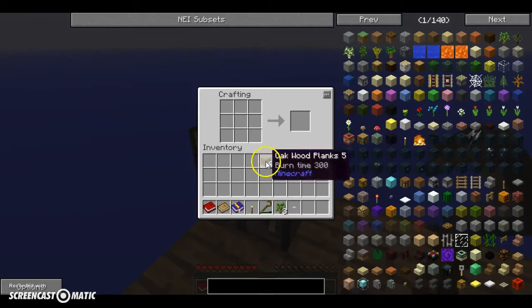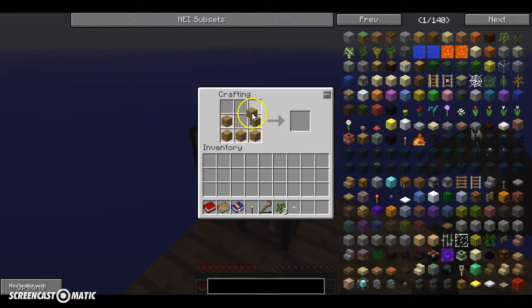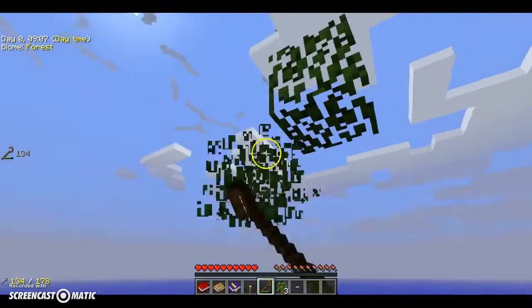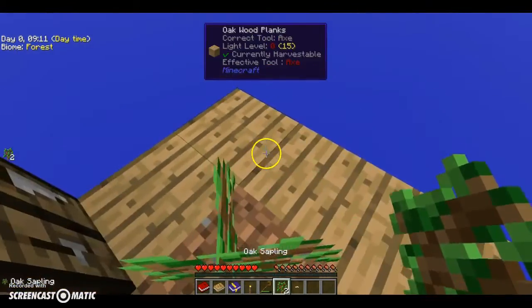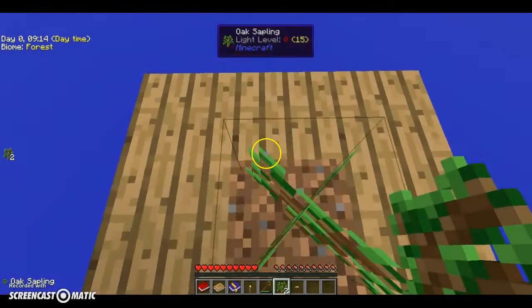Let's see — can we make a barrel? How do you make a barrel? I'm sure we need one more wood. Let's get the rest of this, and then let's twerk for the tree.